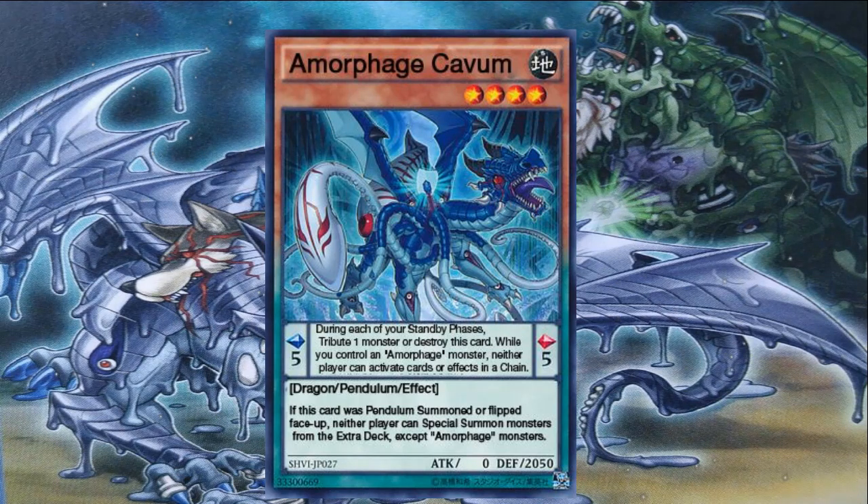The next Amorphous monster is Amorphous Cabin, a four-star Earth Dragon, zero attack, 2050 defense — a great but on this one. Its effect is: as long as you control an Amorphous monster, neither player can activate cards or effects in a chain. That can be extremely incredible, especially against chain burn — your opponent won't be able to chain their effects. And if your opponent wants to respond with something like Effect Veiler at chain two, it stops it. What I like to do with this card is set it face-down, allow my opponent to attack into it, flip it face-up, and stop everyone from special summoning from their extra deck.